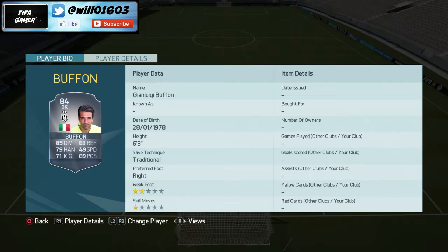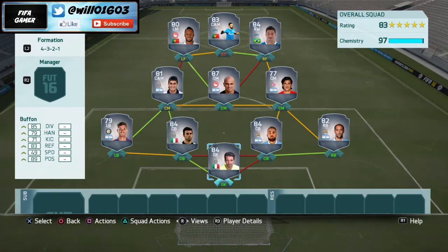Starting off in goal I've gone with Gianluigi Buffon. This goalkeeper is absolutely amazing — 85 diving, 83 reflexes, 89 positioning, 79 handling, and 71 kicking. Lots of stats in the 70s and 80s, and for around 2k this guy is amazing. He's 6 foot 3, so a very tall goalkeeper which helps loads.